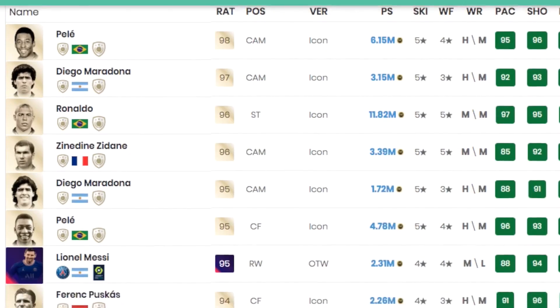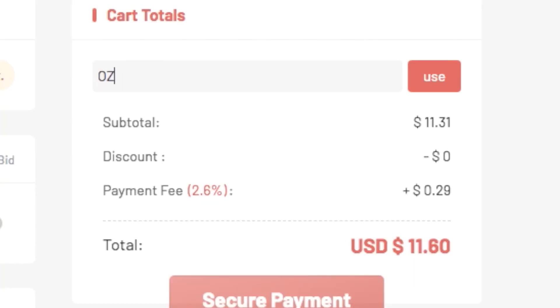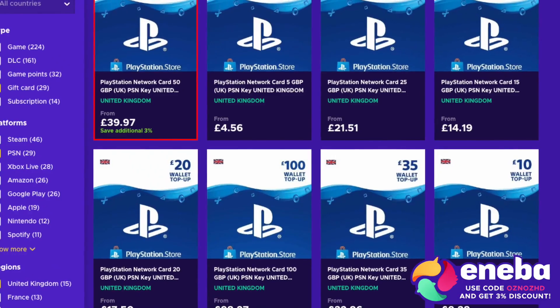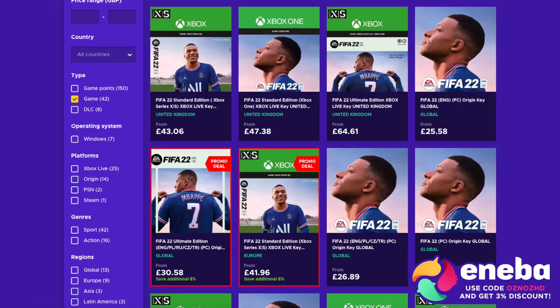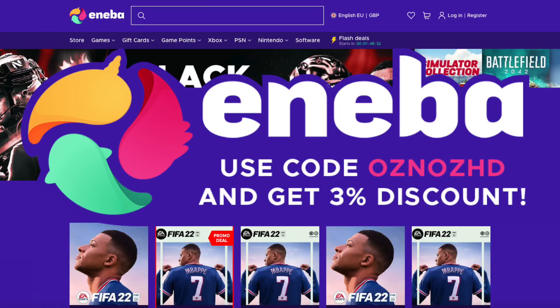If you want to buy some cheap coins to pick up the best players in the game or buy loads of packs, head over to U7Buy for cheap, reliable and safe coins. Use code OSNOS for a big discount — it helps both of us out. Link is in the description. Also, if you are looking to buy cheap digital gift cards, games like FIFA 22 or even FIFA points at a very cheap price, check out Niba in the link in the description and use code OSNOSHD for a discount.